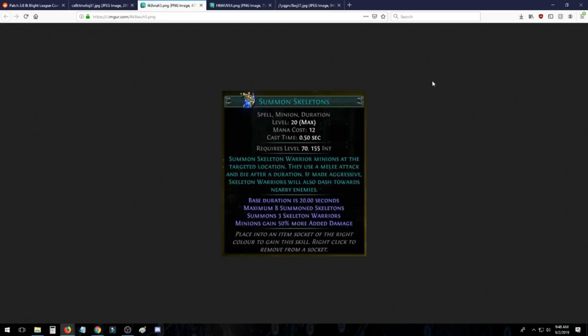Summon Skeletons now grants additional skeleton warriors as you level up the gem, and rather than having damage effectiveness it gains 50% more added damage — which is the same as 150% damage effectiveness. You can only have eight to start with, but you'll be able to increase that number through gear and the skill tree. Having abyssal jewels that add damage is always very strong for summon skeletons, and you'll be able to get more skeletons out quicker, possibly competing with Summon Raging Spirits.